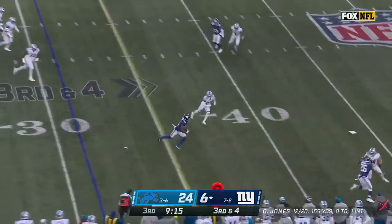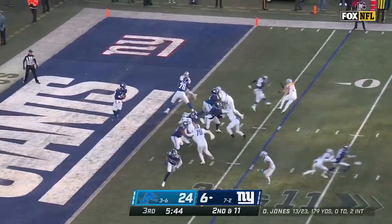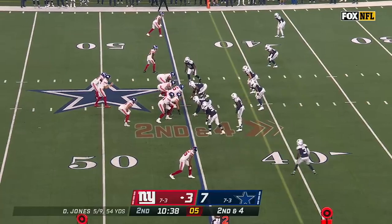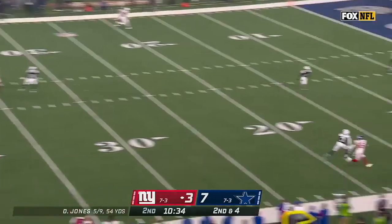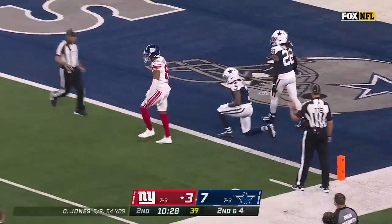Jones over the middle — good throw and catch. First down and more. Slayton using the speed. Jones from his own end zone in trouble — throw. He's got Slayton for a first down. Makes it easy on a play call. Jones to throw with pressure around the middle, Jones unloading, looking for Darius Slayton. He jumps and holds it in. Darius Slayton is down at the one.